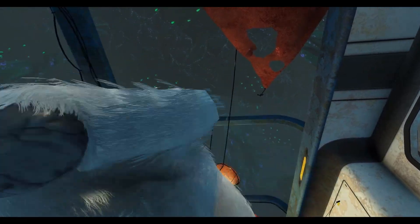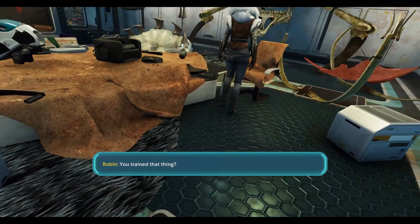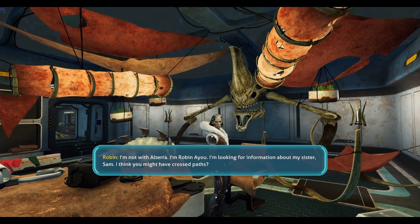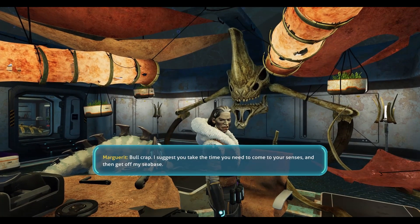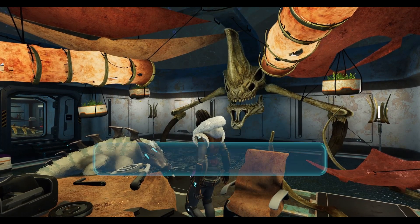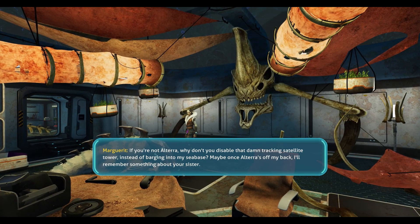What's up, little fella? Ain't she cute? I told you to stay off my land. You trained that thing? Next time I'll let them tear you to ribbons, Altera. I'm not with Altera — I'm Robin Ayu. I'm looking for information about my sister Sam. I think you might have crossed paths. Bullcrap. I suggest you take the time you need to come to your senses and then get off my sea base. If you're not Altera, why don't you disable that damn tracking satellite tower instead of barging into my sea base? Maybe once Altera's off my back, I'll remember something about your sister. There's some junk on that table that might help — I couldn't get it to work.